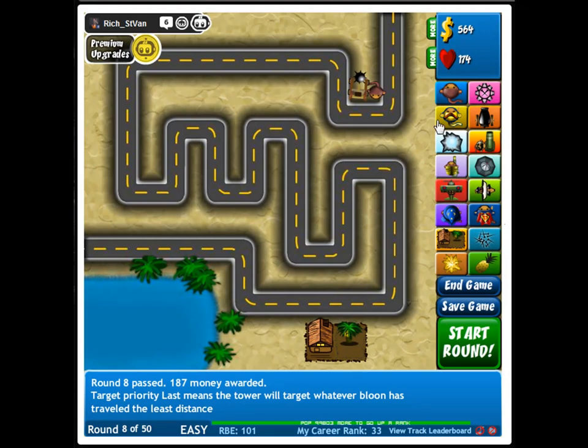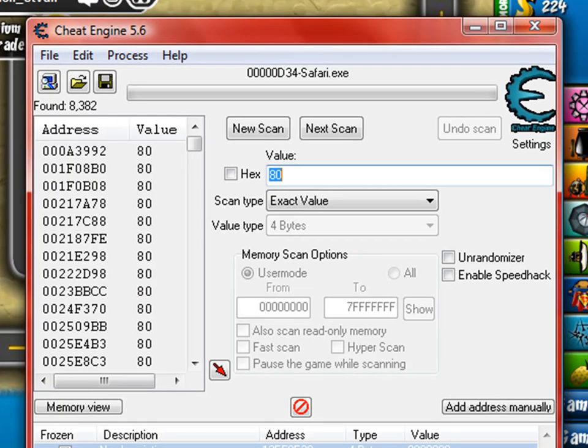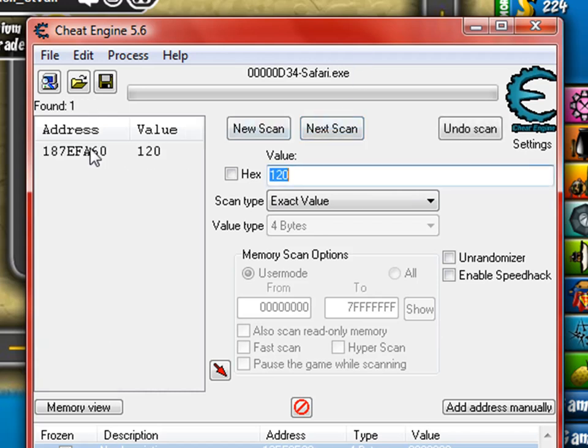Just minimize it and wait until you get enough to upgrade your banana farm. Once you have enough, press upgrade. Now go back to Cheat Engine and for the hex value type in 120, because that's how much money you get now. Press Next Scan and only one value should pop up. Double-click that.